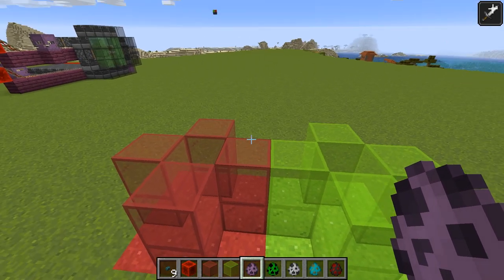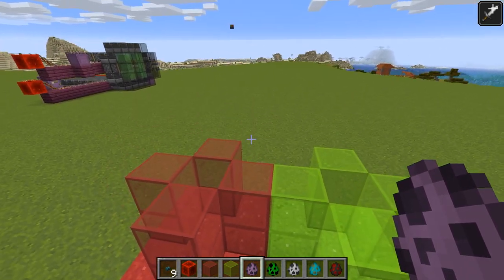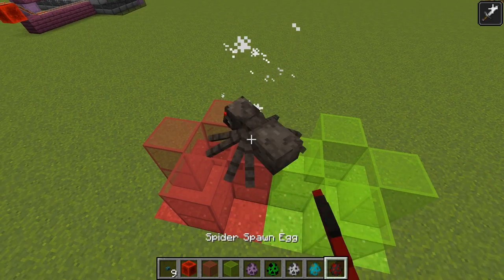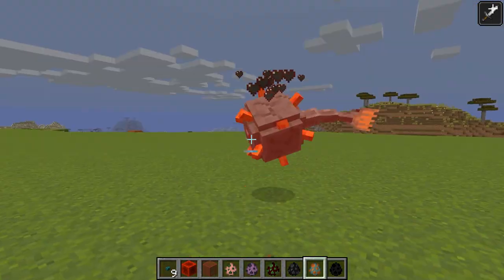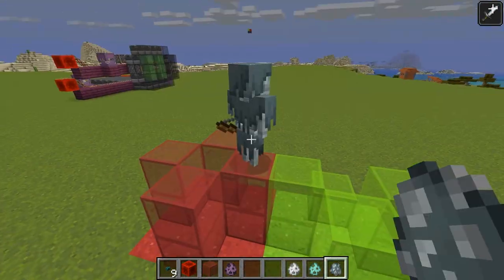So how exactly does turning off mobs in your world work? Simply put, your survival world can only contain around 70 hostile mobs. These are your typical mobs like creepers, skeletons, zombies, and spiders. It would also include zombified piglins, shulkers, witches, wither skeletons, guardians, endermen, drowned, ghasts, and strays.